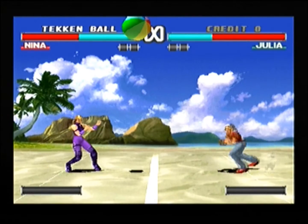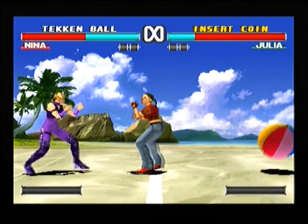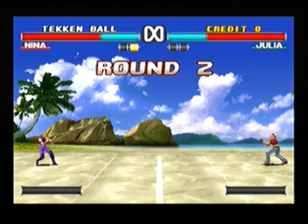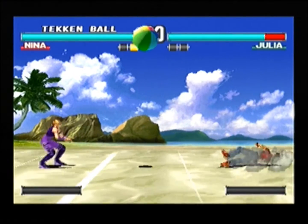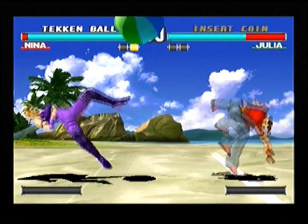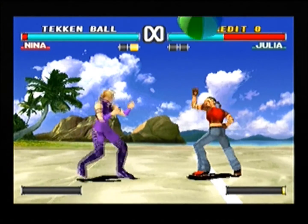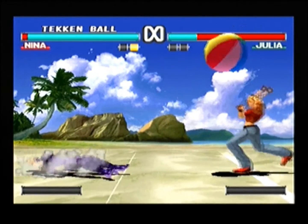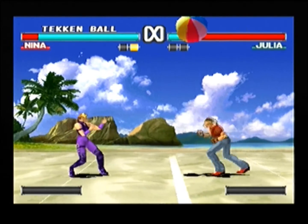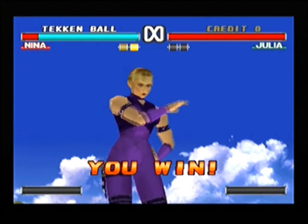Diesmal gibt's kein Perfect, Leute, wie ihr sehen könnt. Das ist schon mal sehr beruhigend. Yeah, I won! Wir haben gewonnen und Julia war ein halbwegs angenehmer Charakter. Mit Nina ging das gegen Julia wirklich gut. Hier geht's richtig um den Ball. Ich hab noch gar keinen Schaden. Anna, du kannst mir nicht zeigen, dass ich mich flachlegen sollte, denn das wird nicht passieren. Klappt doch langsam – ich brauche nur ein bisschen Aufwärmzeit.